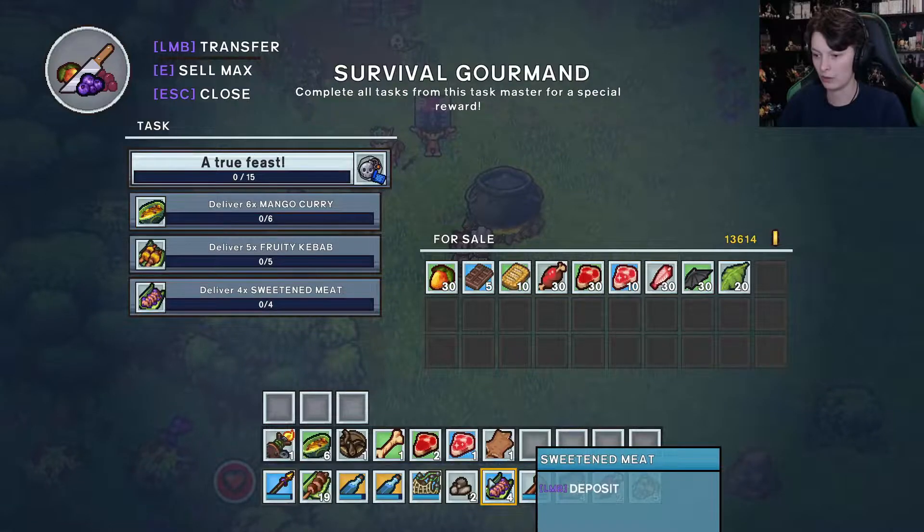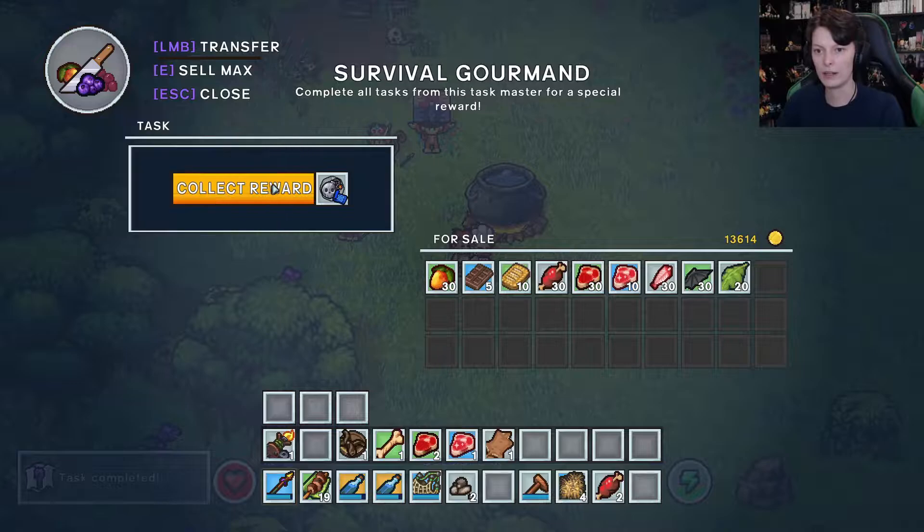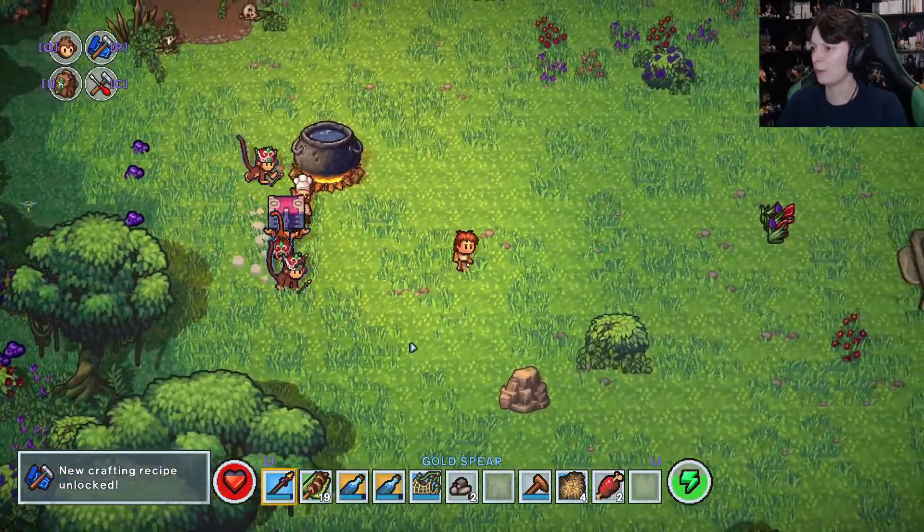Let's go say hi to the Gourmand. I want to hand in all of this — that one, that one, and that one. There we go. The weak explosive charm — perfect. We've got to do more cooking, okay fair enough. We'll leave him with that.